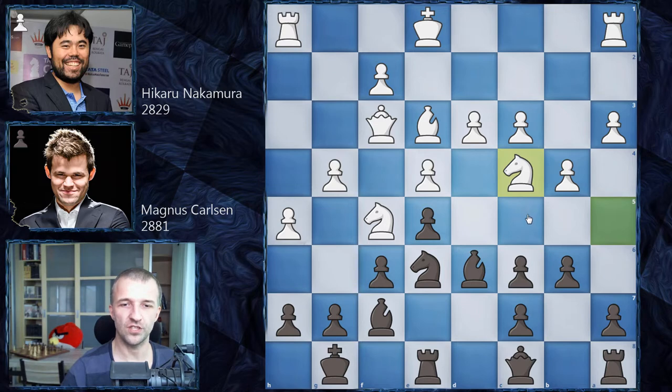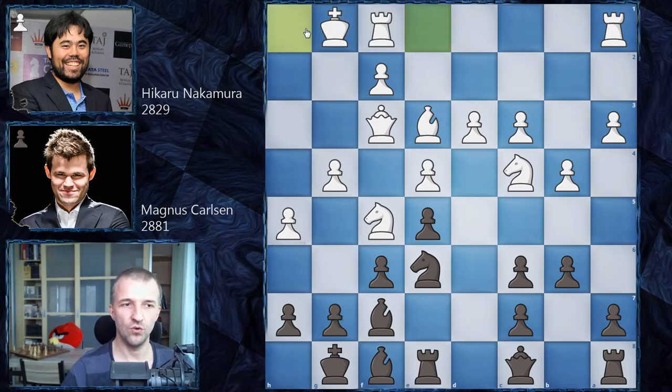Hikaru goes for the safer knight c4, attacking the bishop. Magnus keeps the dark-square bishop on f8 — it's a strong defender of the king's position. Nakamura castles: h6 is less dangerous now with the rook on h1, but the king is safer. Hikaru lost the first game, so in this second game he didn't want to risk; better to play with good ideas. Magnus plays a5 counter-attacking on the queenside; Hikaru doesn't care and plays queen g3.